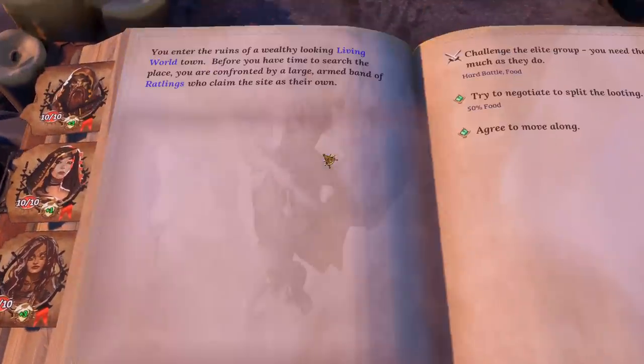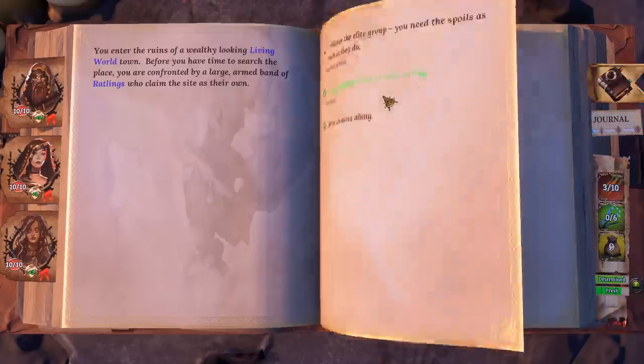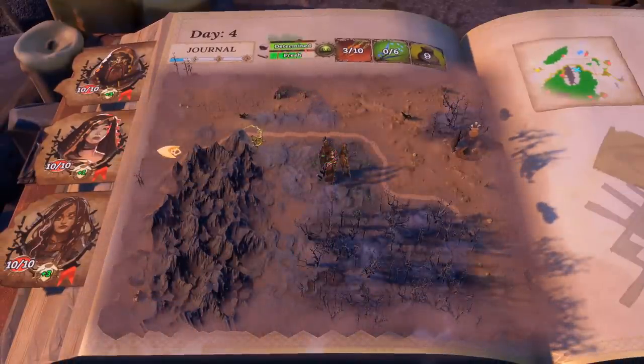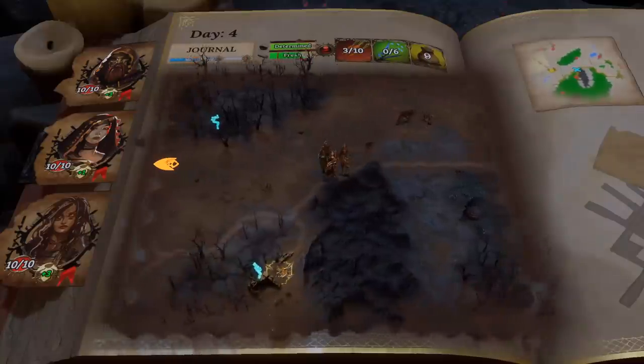You enter the ruins of a wealthy-looking living world town. Before you have time to search the place, you're confronted by a large armed band of rattlings who claim the place as their own. We can challenge the elite group, or we can try to negotiate to split the looting. Let's try that. The rattling leader stubbornly refuses any offer of sharing loot — it becomes clear this is going nowhere, so we back off.